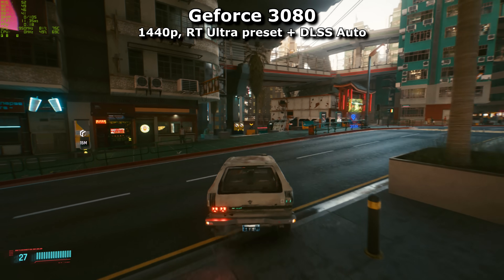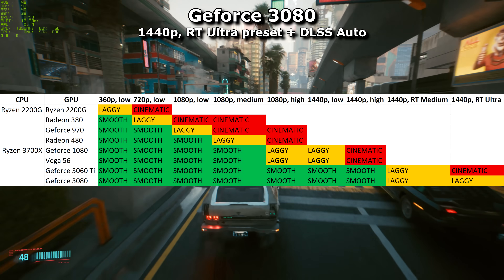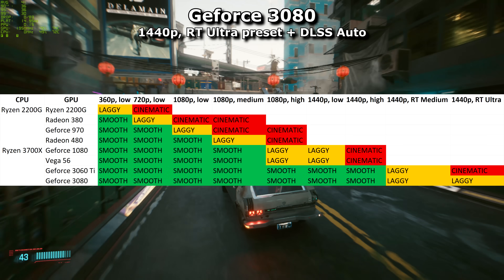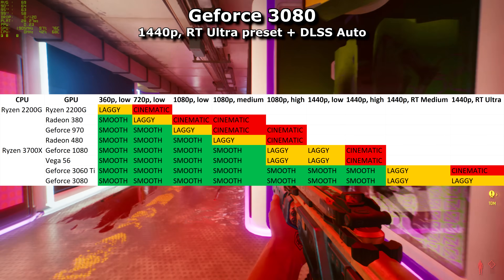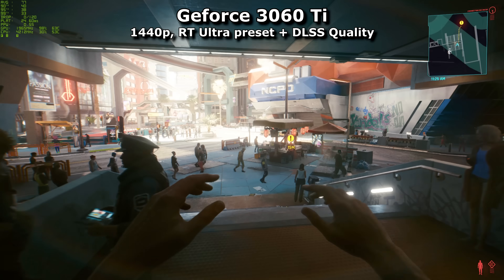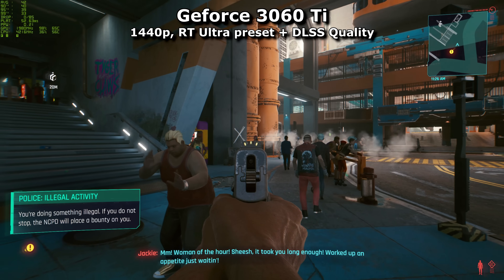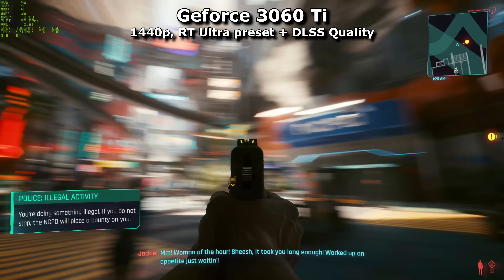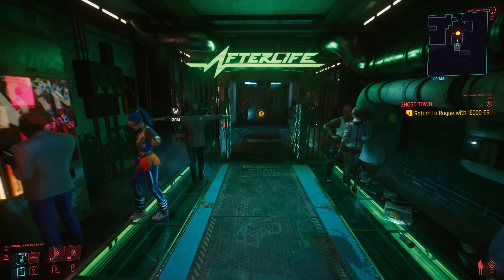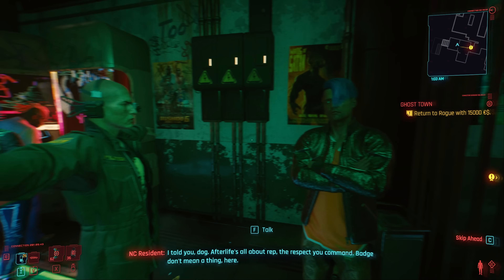In conclusion: Ryzen 2200G for 360p low at 30 FPS; Radeon 380 and possibly the GeForce 680 for 720p low; GeForce 970 for 1080p low; Radeon 480 for 1080p medium; Vega 56 or GeForce 1080 for 1080p high or 1440p low; GeForce 3060 Ti for a great 1440p experience or an ultra 1440p raytraced experience with compromises; and the same applies to the 3080 but with fewer compromises. Let's hope for some performance optimisations in upcoming patches — there are already a few things the community has suggested to improve performance, which I might investigate further in a future video.